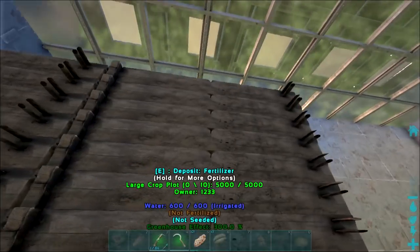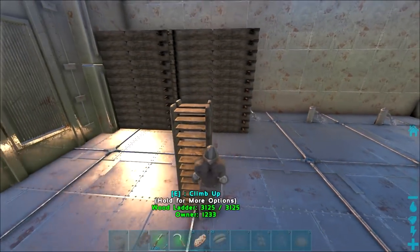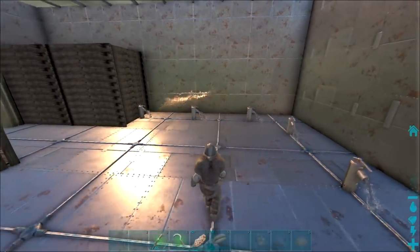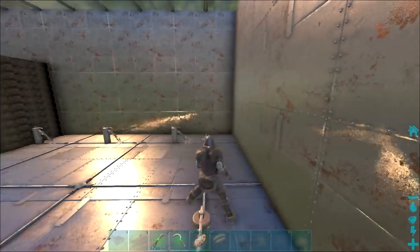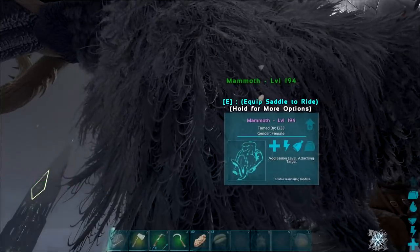There we go, two done. Can we reach them all? Yeah, perfect. Looking pretty good boys — just got to farm up the rest of them now. I'm pretty sure we'll be able to fit three more in here — one row for each crop, and then the last one can be like tinto berries or narco berries or something like that. Mammoth's tamed!